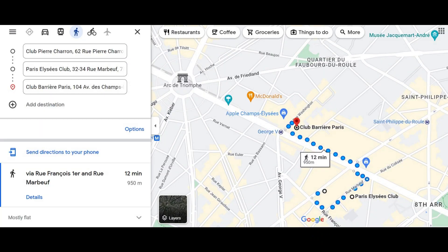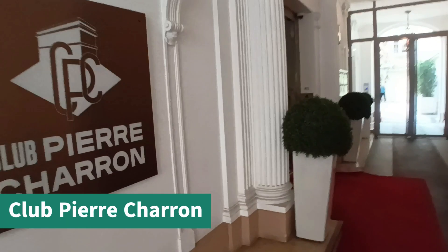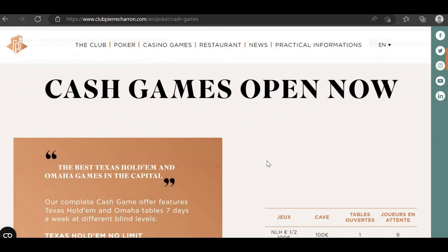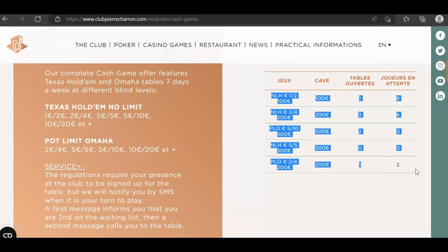On the second day, after visiting the Arc de Triomphe, I had a choice of playing between 3 casinos which were within walking distance of one another. I decided to play at Club Pierre Charron. One thing I like about this casino is that it displays the number of live tables that are currently running.